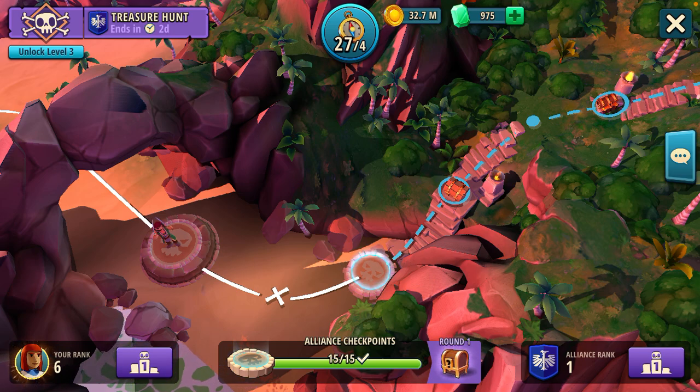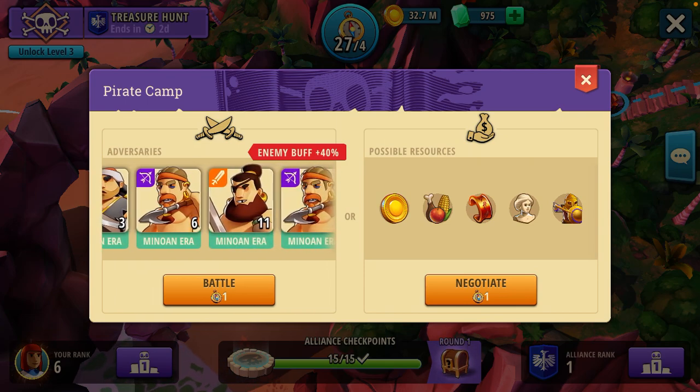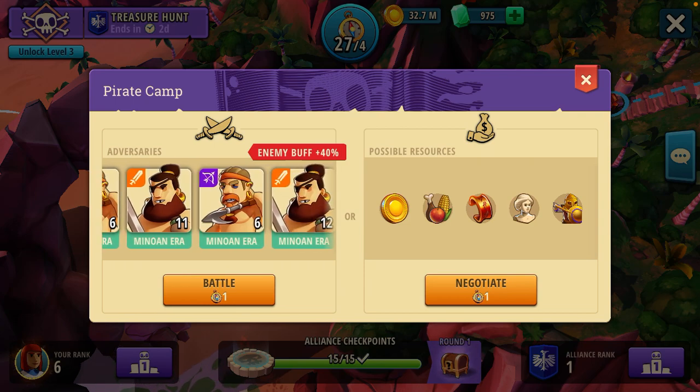As you can see, we have our treasure map open on Stage 26. If we select it, it will bring up the menu and display the makeup and composition of the defending army that we are going to face. We have a couple of units of cavalry in the defense — 2 and 3 — 1 or 2 ranged groups of 6 each, and then a couple of regular infantry of the opponent of 11 and 12. Now they are buffed by 40%, as you can see by the red banner atop.